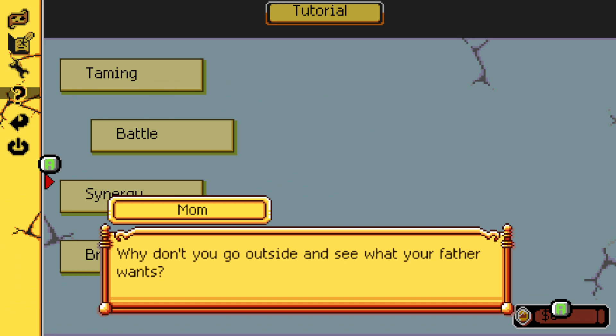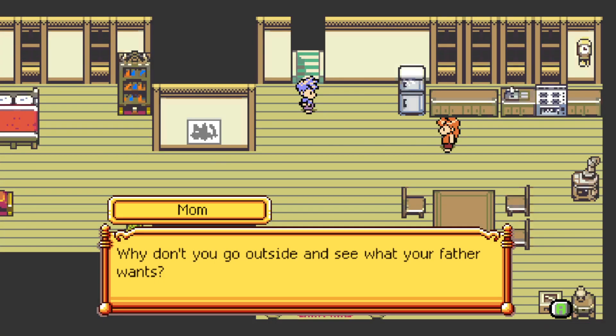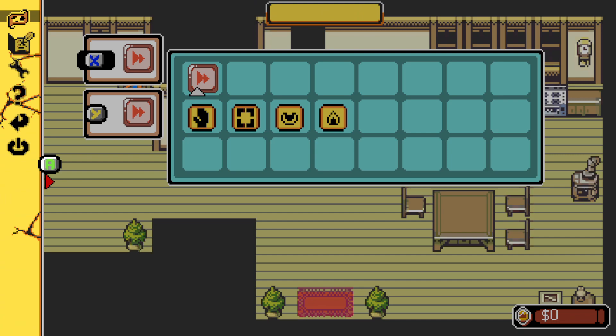We're not into the tutorial stuff just yet. I didn't mean to walk out. The game says 'Why don't you go outside and see what your father wants?' I was still in here. Do I hold on — can I use the mouse to see these things?